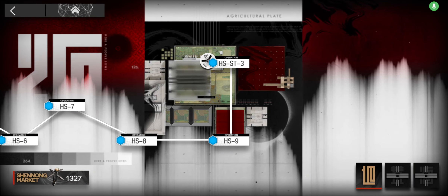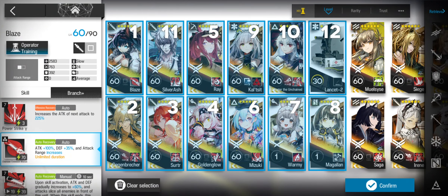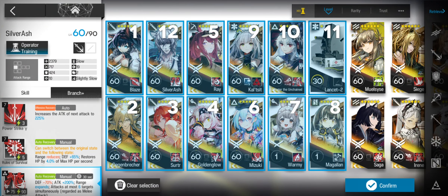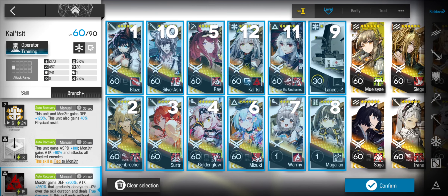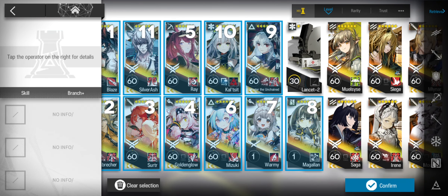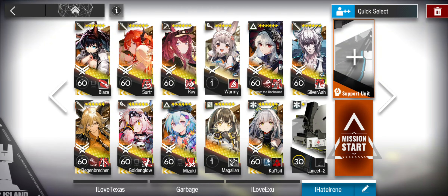Let's farm HS9 using three operators: Silver Ash, Spectre Alter, and Calcite. If your Silver Ash is level 90 or higher, you won't need Lancet 2 — my Silver Ash can last long enough without it. Let's get started.